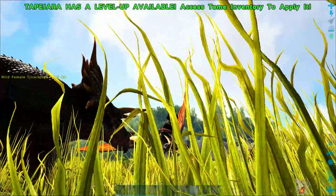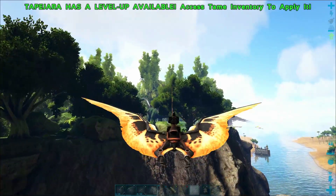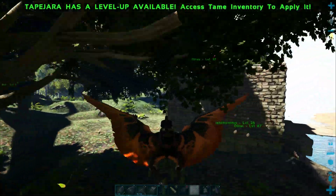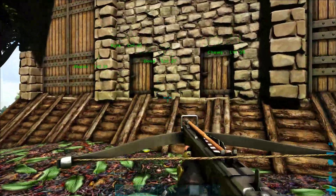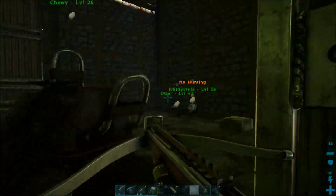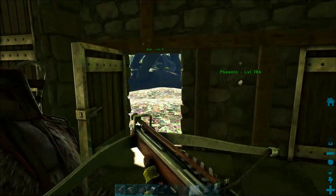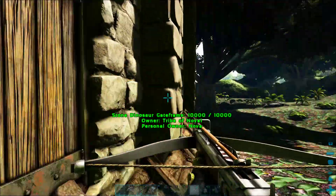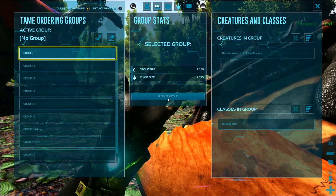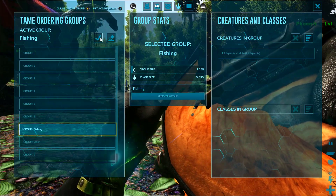I'm heading back to my base to pick up my ichthyornis, or seagull, which allows me to hunt small dinos like lystrosaurs and dodos — he'll actually turn them into prime meat, which is really effective. You'll notice this was happening before I finished my outer wall on my base because all of my dinos are still in here. I'm sorry for jumping around so much in time — I've been trying to put all of our episodes together in coherent ways so it all makes sense for what we're doing.